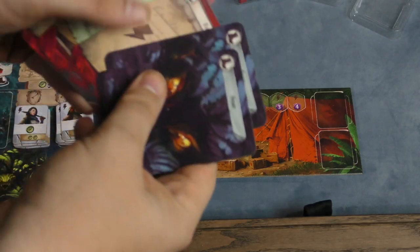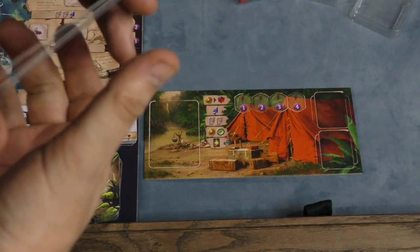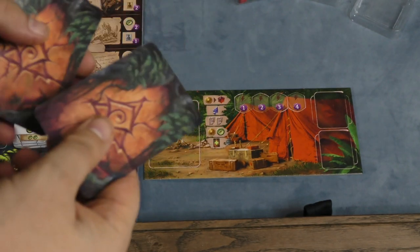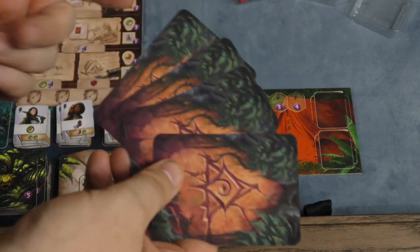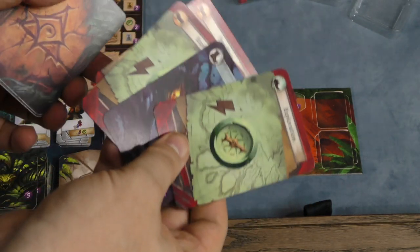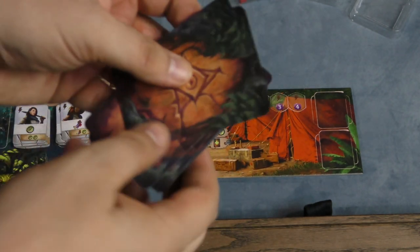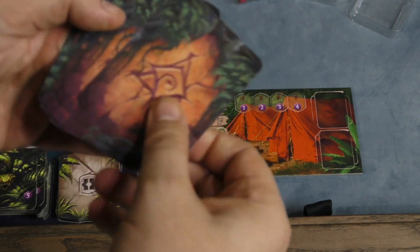Each player starts with a deck of six cards — four of their color and two fear cards. You shuffle these as your starting deck, but it will change as the game goes by. Whenever you get new cards, they go underneath your deck. At the end of every turn, all the cards you've played get shuffled and put underneath the ones you just bought or acquired, so the game constantly cycles through your deck.